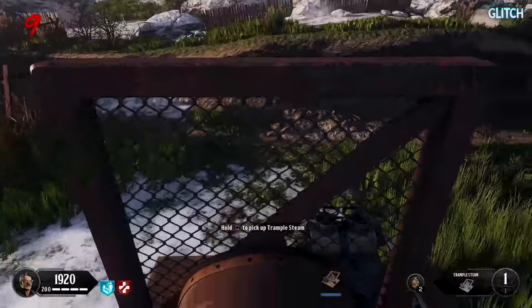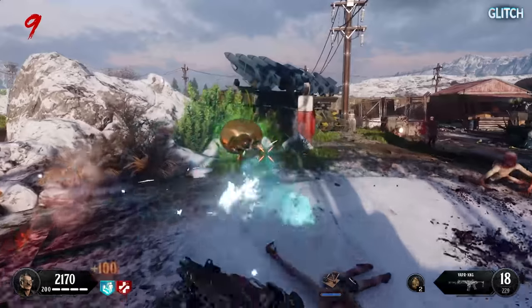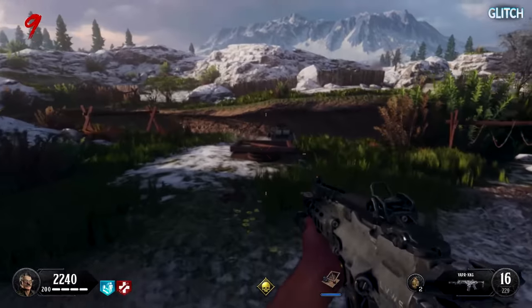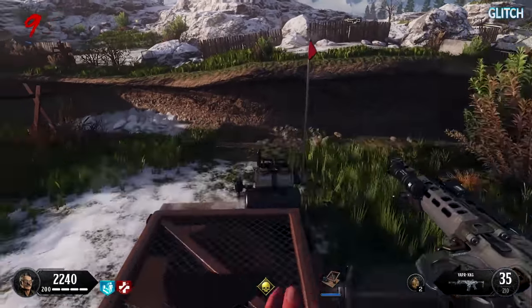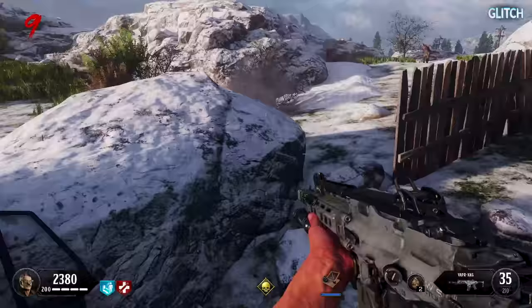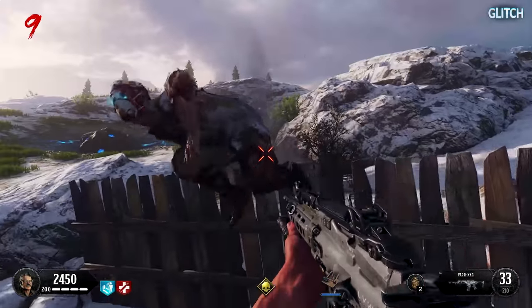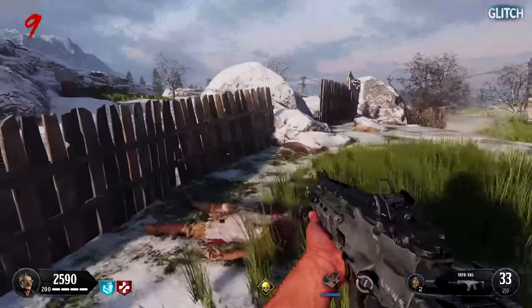It starts off with perks. On launch, you'll have access to 6 different perks: Juggernog, Quick Revive, Speed Cola, Stamina Up, Deadshot, and the all-new Elemental Pop. The details for each of these perks' base levels, meaning unupgraded, are as follows. Jug will increase your max health by 50%. Quick Revive will reduce the time it takes to regen health and revive an ally, both by 50%.